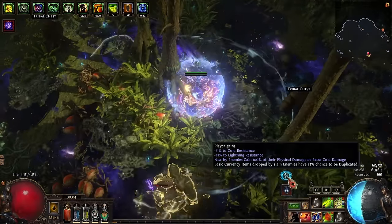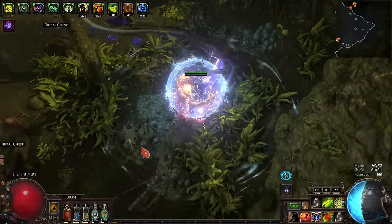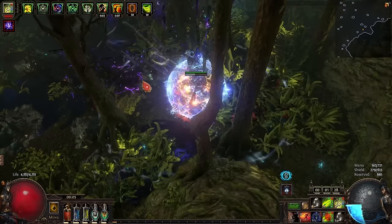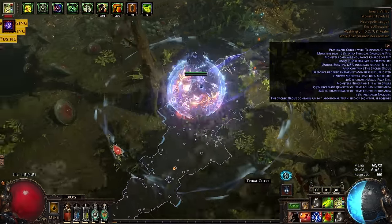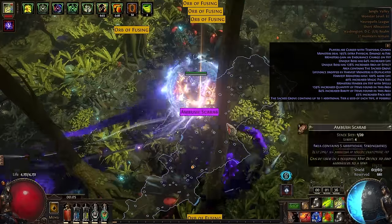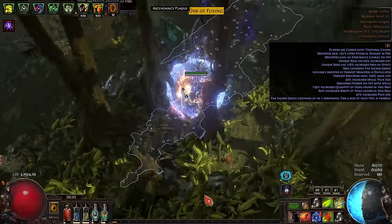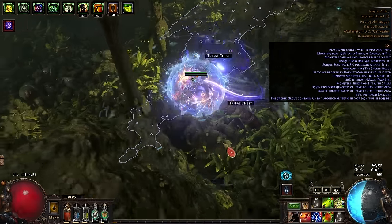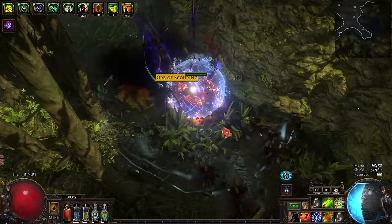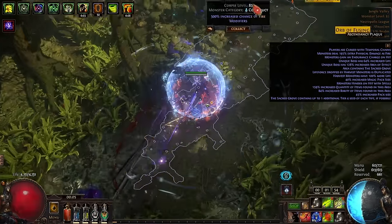I didn't really get much in the way of shrines — I got one that duplicates currency drops but didn't get any valuable currency drops in this map. The one time I got killed in doing this was a shrine with a lot of Eater monsters that shot me down — I think it was a crit shrine. Normally I'd move on, but I feel like I left a pack of monsters around here and maybe they'll throw an Eldritch Altar mod at me — nope, they're not. That was a waste of time. Let's go ahead and jump into the Harvest.